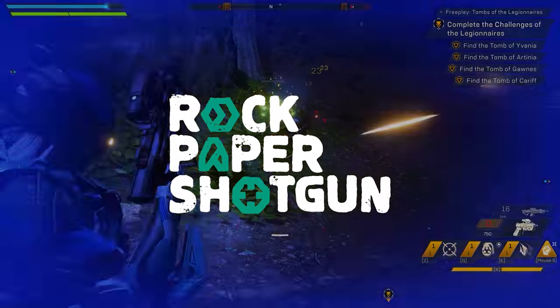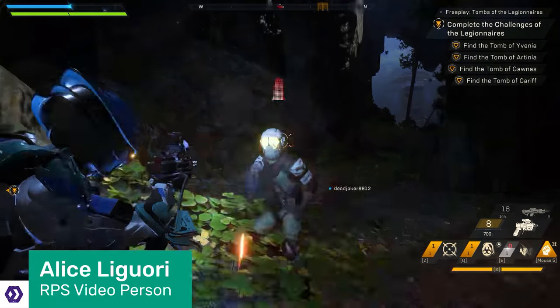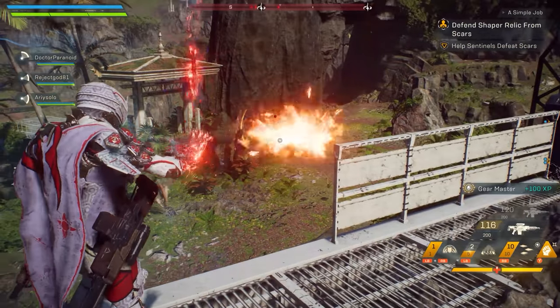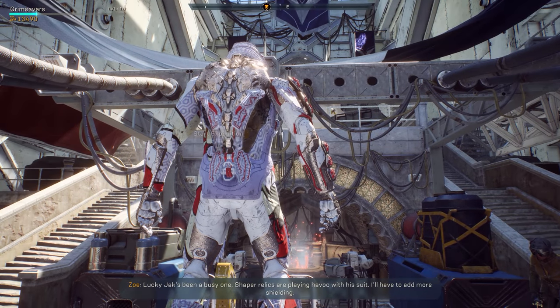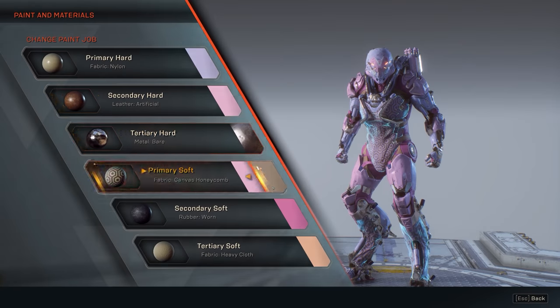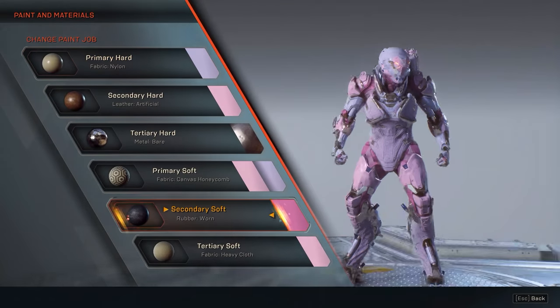Hello, this is Rock Paper Shotgun, and that is my very own Javelin. What do you see when you look at this armour? Maybe it's the garish colour scheme, more interested in looking fabulous than blending in with a harsh jungle world. Or the padding inside — worrying it might be unhygienic. A few pints of sweat and this thing will put the BO in Bioware. Or could the suit be a metaphor for the game itself? A shiny piece of technology, but fundamentally an empty shell.